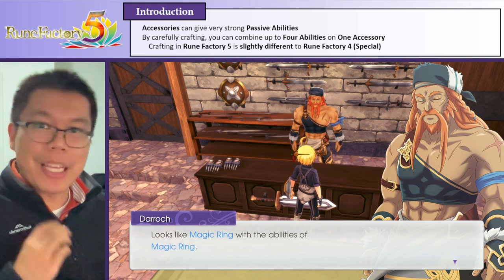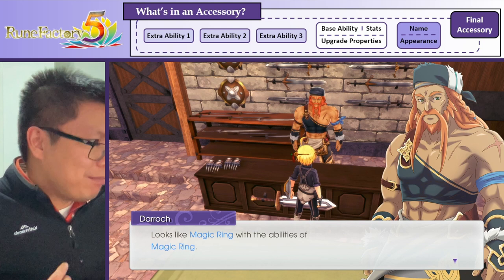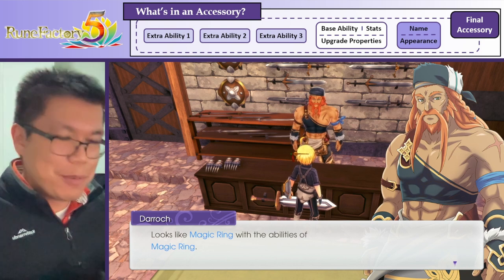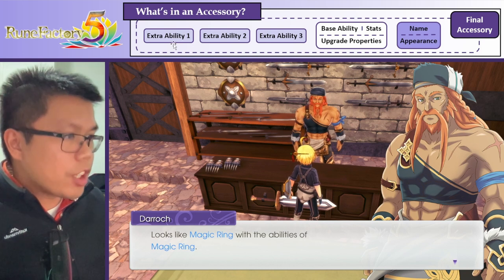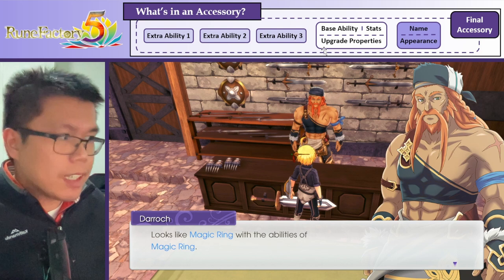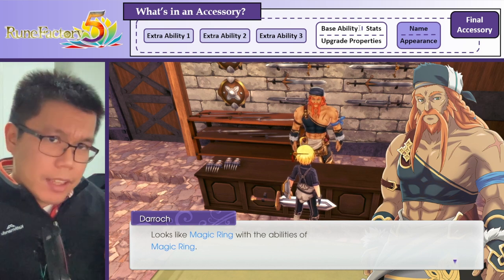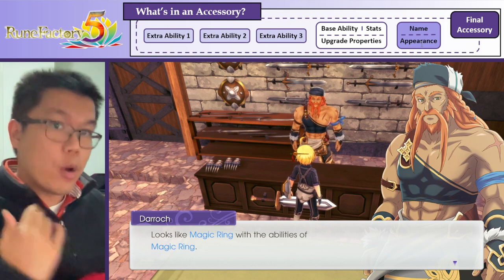So in this video, I just want to explain how we actually craft these accessories that have four abilities. Just to summarize some of the concepts we need to see first, I have this little diagram at the top, which basically says everything that goes into the final accessory you make. Basically, you have three things that contribute extra abilities, one thing that contributes everything else - like another ability, its stats, and how the material upgrades when you add more materials - and also one last thing that changes the appearance, and only the appearance.